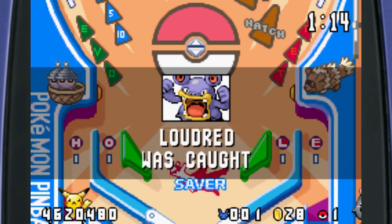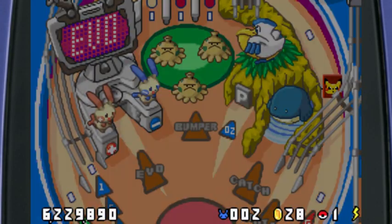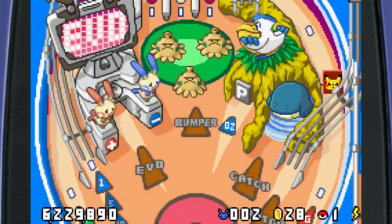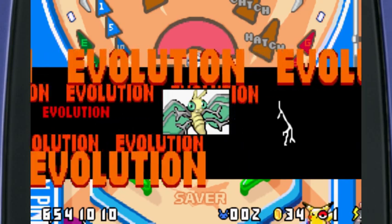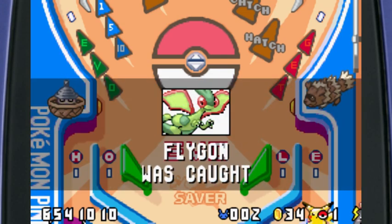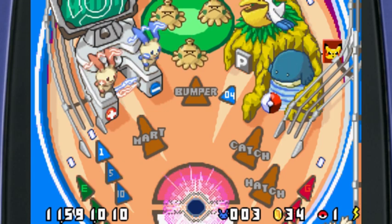There we go — I'm a god, to say the least. I don't mean to brag but I caught a Loudred — what have you done with your life? We can evolve — evolve mode, Vibrava baby! We are gonna get a Flygon! Let's go — there we go guys! Oh, we did it — this is the best moment of my entire life! We got a Flygon in Pokémon Pinball — I'm a god!